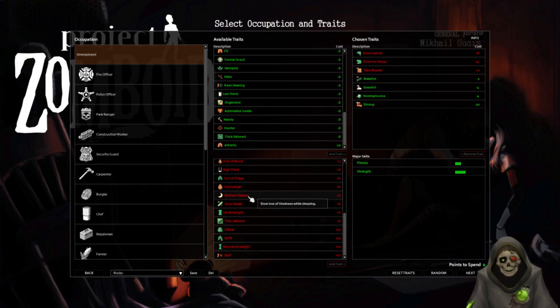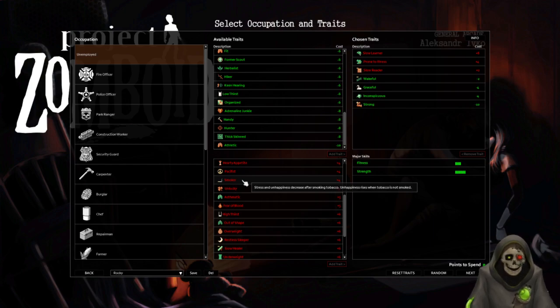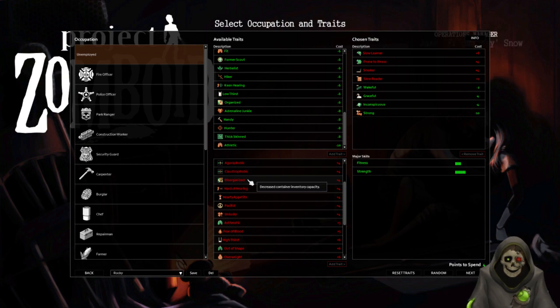Low loss of tiredness while sleeping could work but that would cut down on time we have. Asthmatic, faster endurance loss, unlucky, smoker — people say smoker is kind of a freebie so maybe I'll take that. Hard of Hearing gives a smaller hearing range, but is that really such a bad thing? Decreased container inventory capacity might not be bad to grab either.